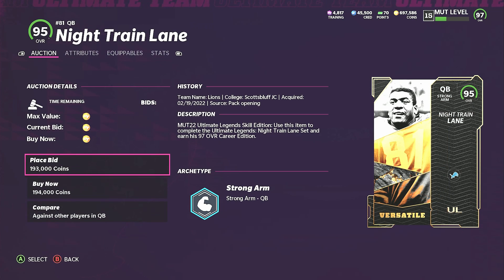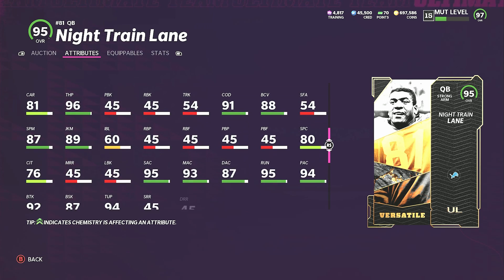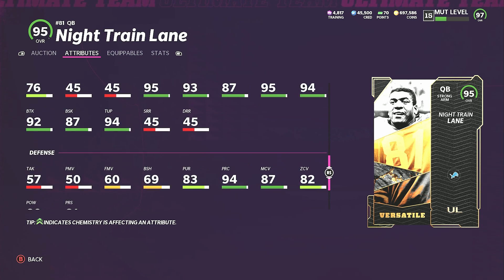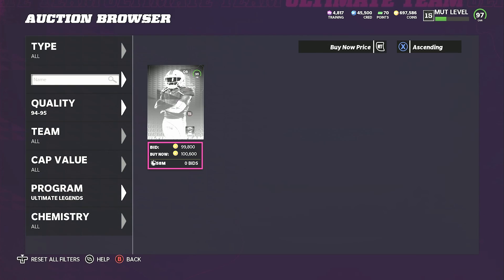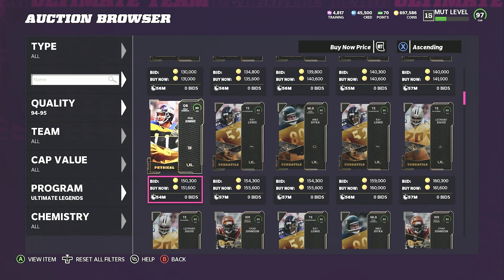Nite Train Lane at quarterback — he's a strong arm archetype: 94 speed, 96 throw power, 95 short, 93 medium, 87 deep, 94 throw under pressure, 95 throw on the run, 94 play action, good spin and juke. This card is gonna be a lot like the Derrick Henry quarterback. I want to see his release — it's not up on mut.gg yet, but if he has the Slinger 1 release he'd be an extremely usable quarterback.